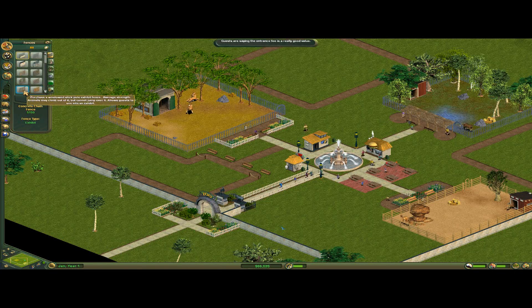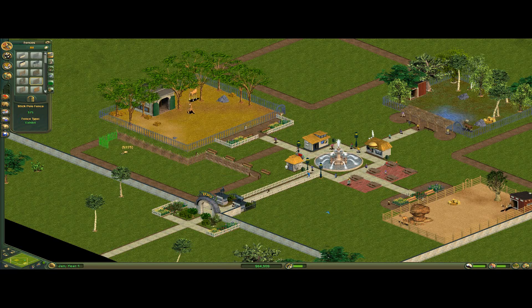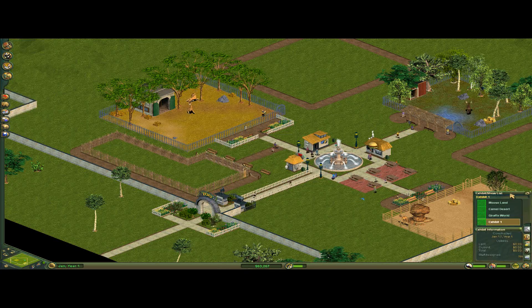We've got kangaroos available. Kangaroos are nice — a nice little introduction animal to make, because they don't have the greatest of needs. Although I'd say the African warthog is the best, because they're what I like to call breeder animals. I also like to name my exhibits.